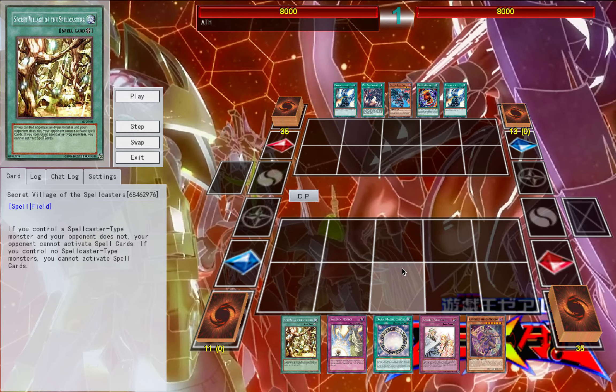Do I think it's effective? Actually, yes. Against a lot of decks, a Dark Magician deck nowadays presents a lot of problems for the simple fact that Secret Village of the Spellcasters — for those of you that don't know, if you have a Spellcaster on field, your opponent can't use Spell Cards. If you control no Spellcaster-type monsters, you can't activate Spell Cards. And for a long time, this card was kind of a dual-edged sword because the moment your opponent got your Spellcasters off field, especially with Dark Magician, it was near impossible to get him back on board.